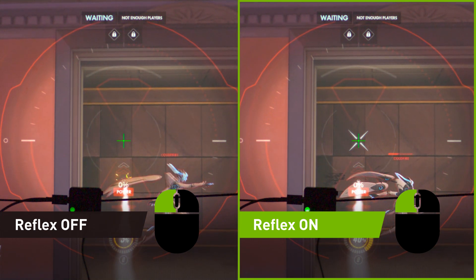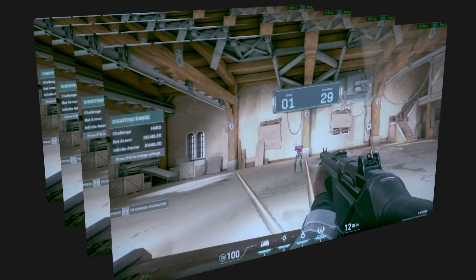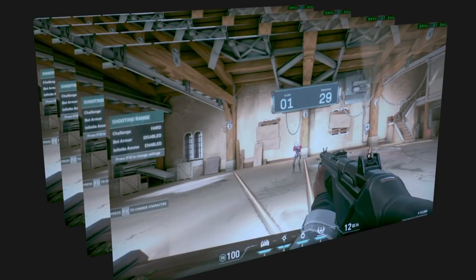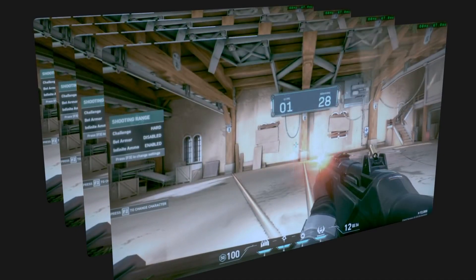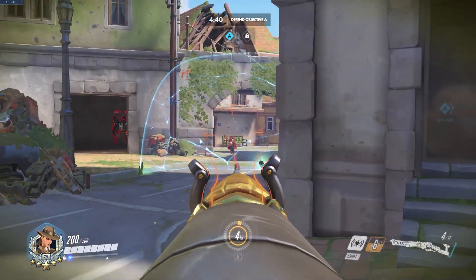So how does this all work? Reflex aligns the CPU work to complete just in time for the GPU to start processing, minimizing latency while maintaining maximum FPS in GPU-bound scenes. With an integration into the game engine, Reflex can reduce CPU back pressure and further optimize latency throughout the game.